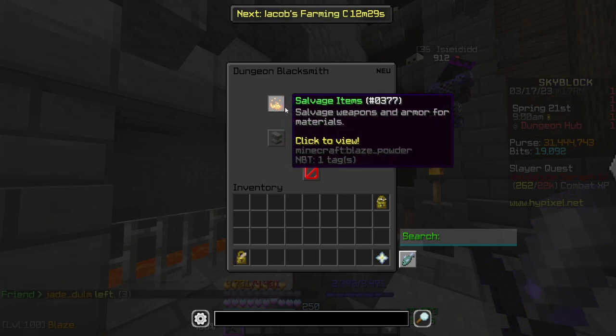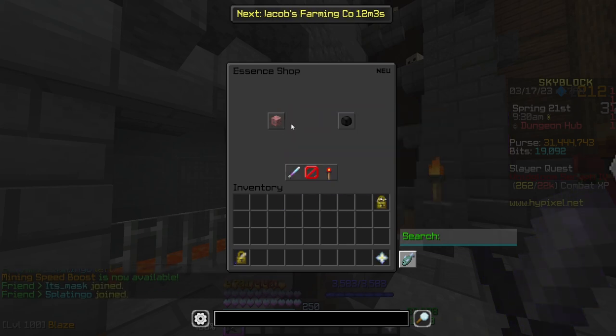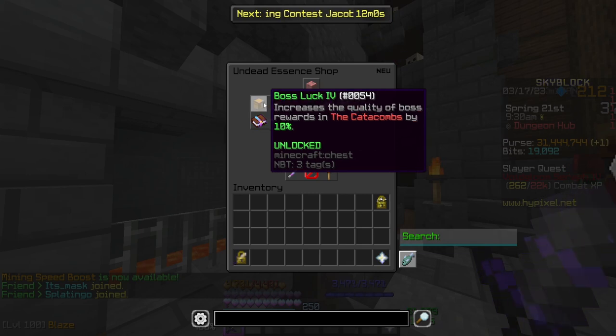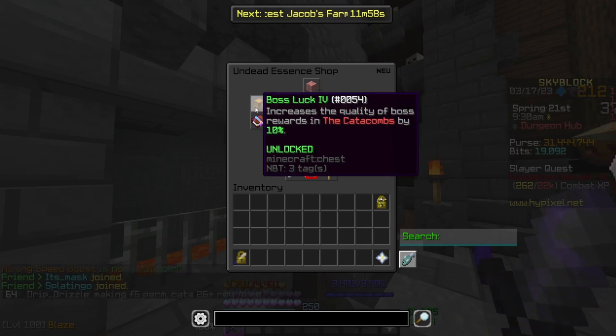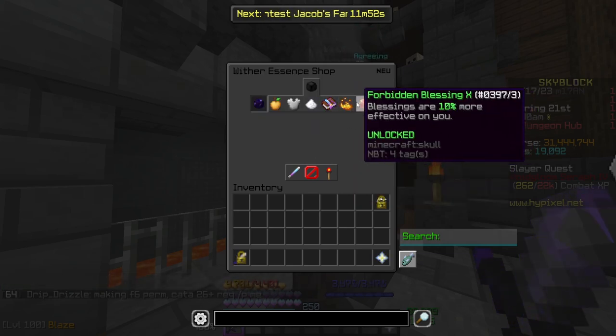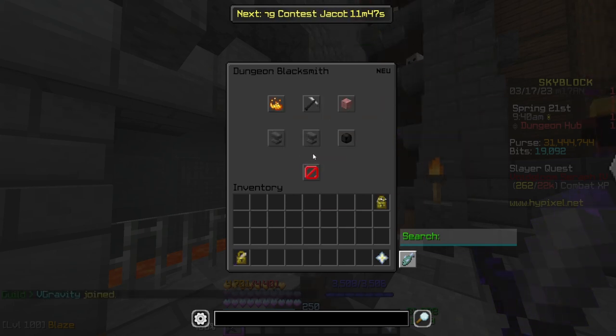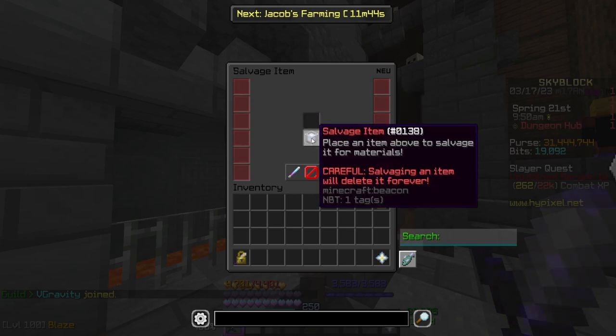Keep in mind that when you salvage something, you will get rid of it forever. Many of the mobs within dungeons will drop armor and weapons which are completely useless, so you'll salvage them for essence, which you can then sell on the bazaar. Or if you come down to the essence shop, there's a wither essence and an undead essence shop. The undead essence shop gives you boosts within dungeons — boss luck is a very important one, so you'll want to max that out.